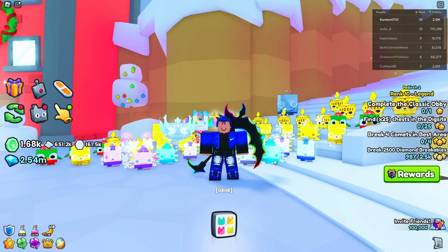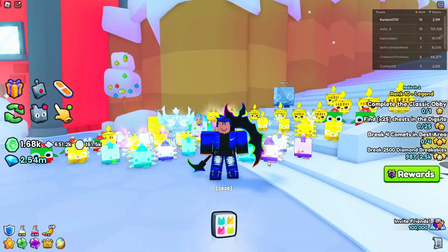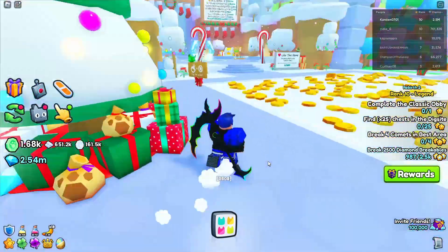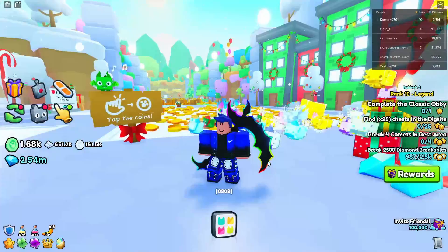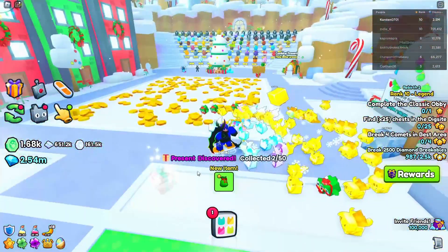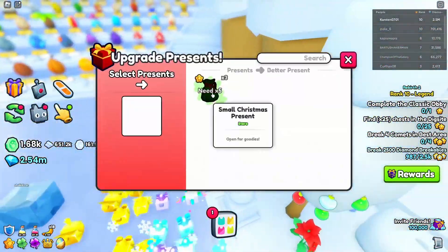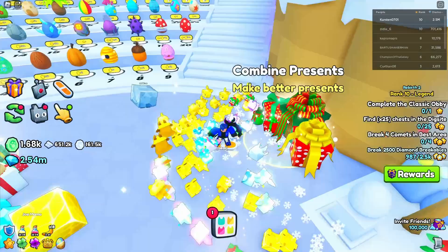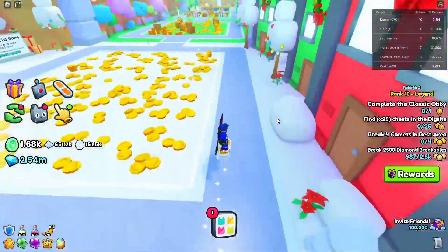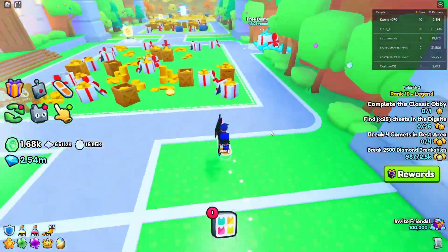What's up everybody! Today I will be showing you the 50 gift bag locations in Pet Simulator 99 in the Christmas update. So let's get straight into it. The first one is right here in the first area. You get these gift bags and with gift bags you can create better gift bags until you can have a titanic gift bag, which has a small chance of getting a titanic pet.